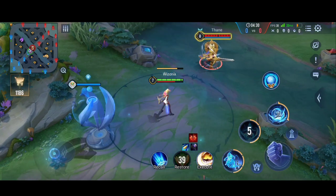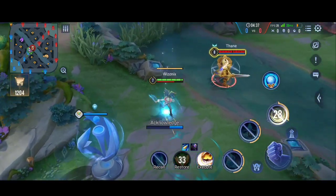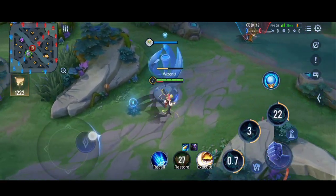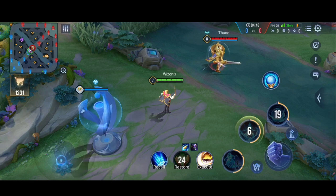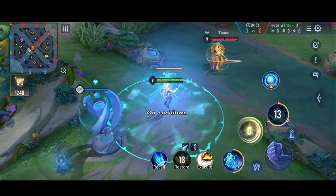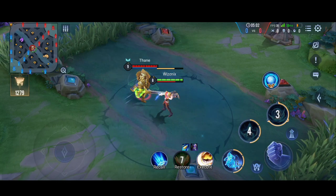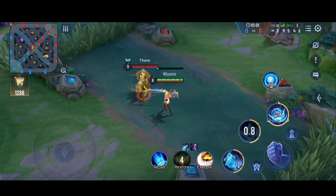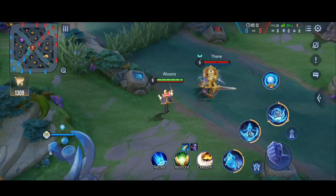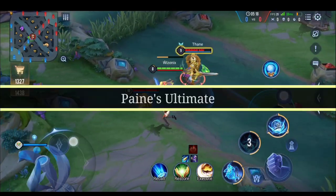Pain's second ability silences all enemies within his range for 0.75 seconds, and if he stays in that circle for 2 seconds he will also restore 40 energy. This is the only crowd control Pain has and it is quite powerful — silencing enemies renders them unable to use any of their abilities, which is crucial because you can escape in that duration. This ability also has a passive: if Pain takes magic damage, he converts 30% of that damage into HP for the next 5 seconds.